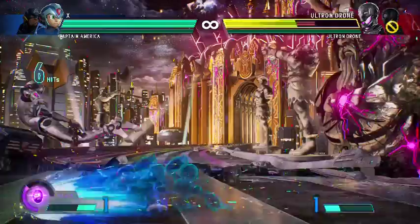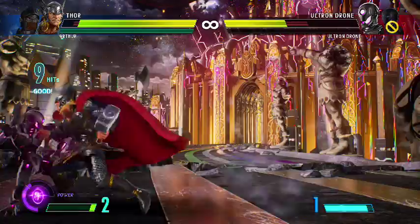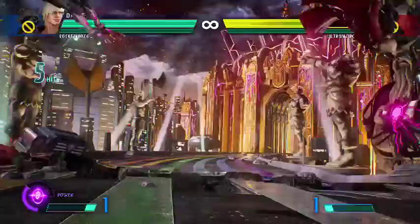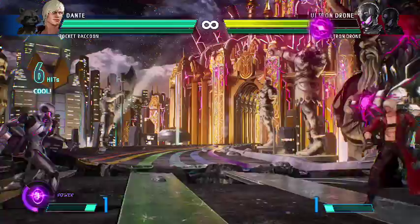Air Throws also remove red health, while regular Ground Throws will use a hard knockdown. So removing red health becomes extremely important in MVCI as it increases pressure on opponents. Add this to the fact that you can grab a character before they can tag out, and there are now some pretty intense situations that can be created by throws.